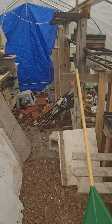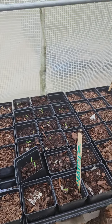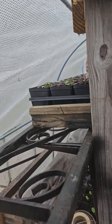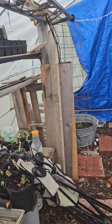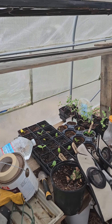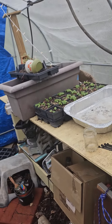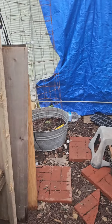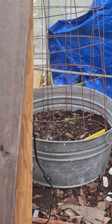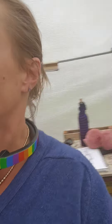I've got seeds started already — let me flip. Got some seeds started: peppers, basil, tomatoes, a bunch of Texas star hibiscus, sunflower seeds, some squash, zucchini, these are wildflower seeds, some more Texas stars, bulbs. There are some beans over there, and I've got beans and cucumbers outside too.